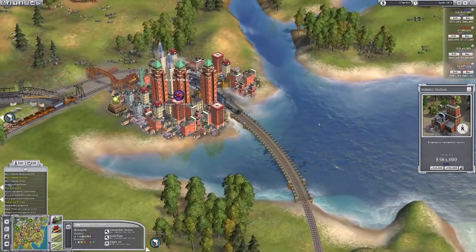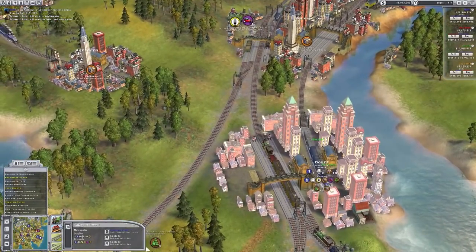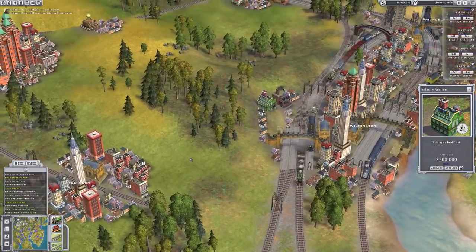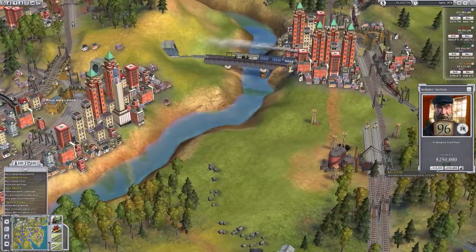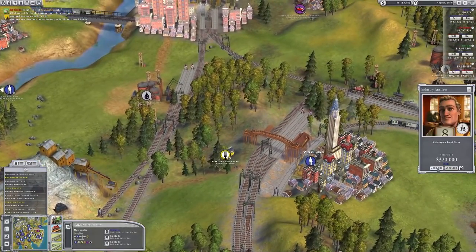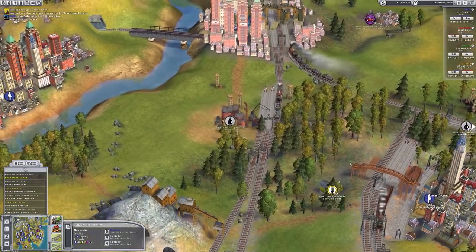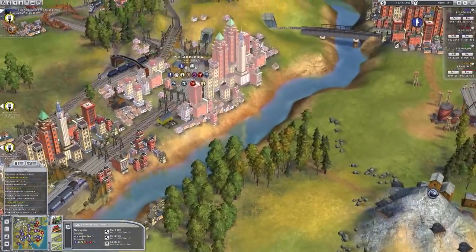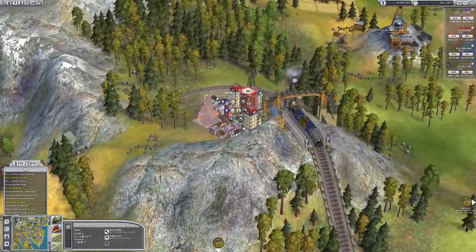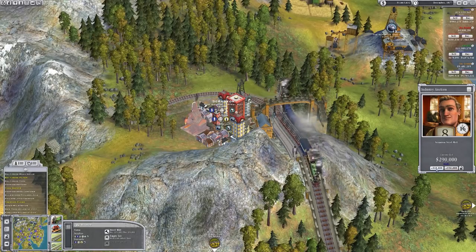I wasn't recording, just trying it out - I think I failed because I didn't upgrade the stations to terminals. The main failure was not upgrading everything. The valid way to win is what we're doing now: making enough money, carrying as much mail and passengers as possible, buying out stock, then purchasing industries - that gives us a nice foothold.